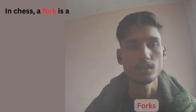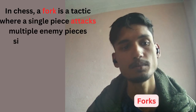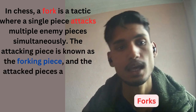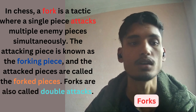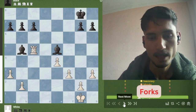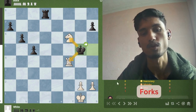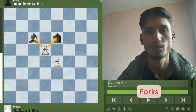Fork. In chess, a fork is a tactic where a single piece attacks multiple enemy pieces simultaneously. The attacking piece is known as the forking piece, and the attacked pieces are called the forked pieces. Forks are also called double attacks. This is an example of a knight fork, this is a bishop fork, this is a king fork, and finally this is an example of a pawn fork.